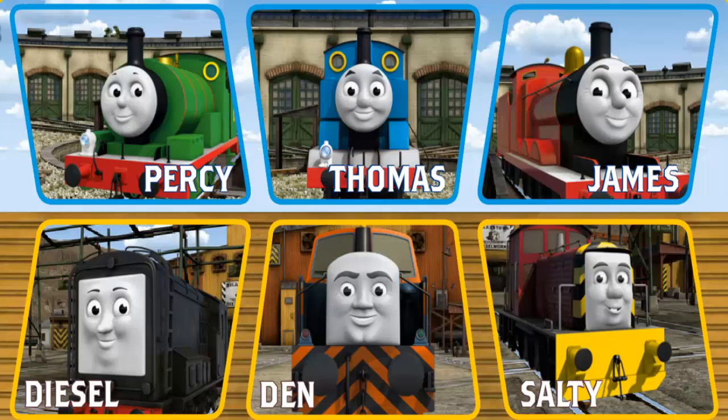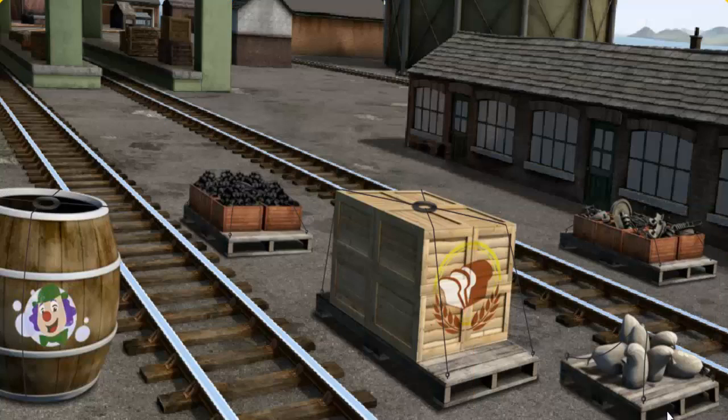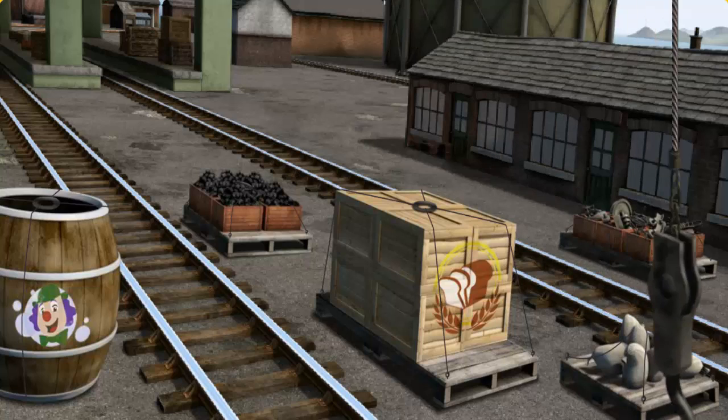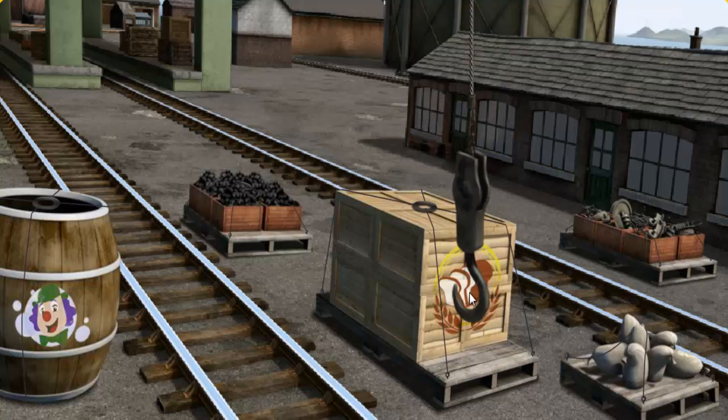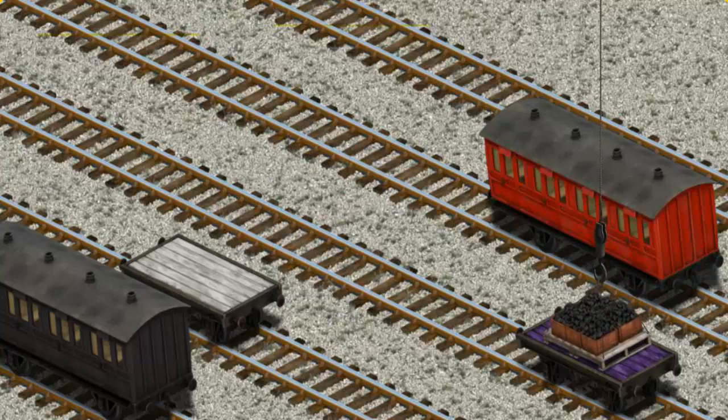It's a busy day at Brendam Docks. Choose who will make the next delivery: Den, Thomas, James. Salty must deliver the coal to Knappford Station. Help Cranky find the coal. That's it! Let's lift and load. Now the cargo must be loaded. Help Cranky find the purple flatbed. There you go!